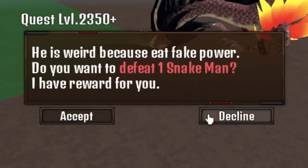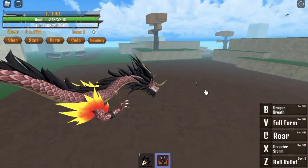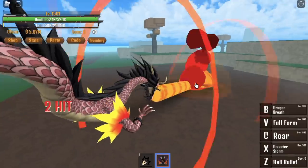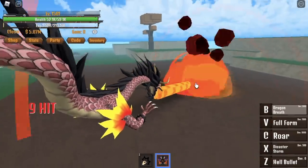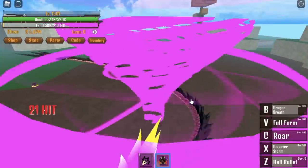Why? In this quest, we are going to start defeating the Snake Man. The Snake Man only needs one hit. After you defeat this, level up, finish quest, off to the next quest. Only one combo — we can finish this up. So it's decided we are going to start leveling up in the second sea when we reach level 2,350.